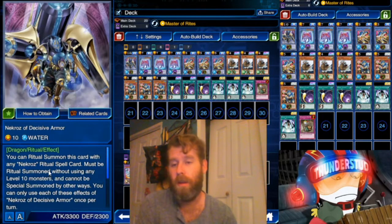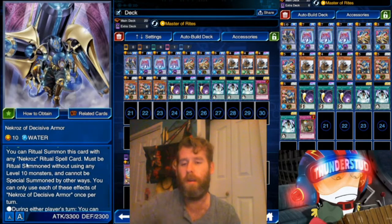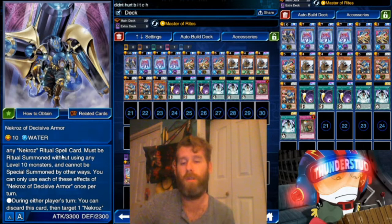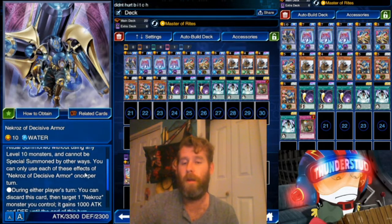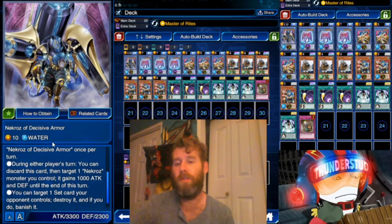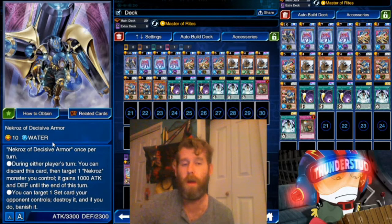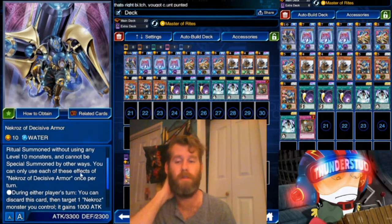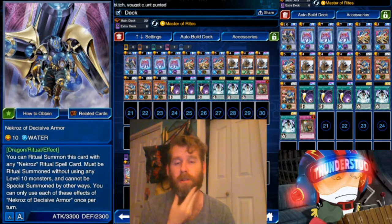This guy is a level 10. You can ritual summon this card with any Necros ritual spell card, but it must be ritual summoned without using a level 10 — so no level 10 extra deck monsters. We're pretty much using him as a hand trap; that's why there's only one copy and he's searchable in the deck. During either player's turn you can discard this card to target one Necros monster you control, which gains a thousand attack.